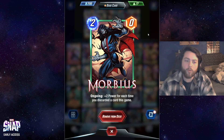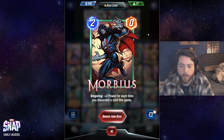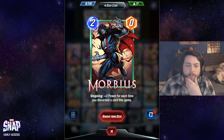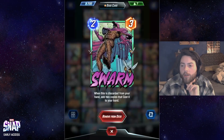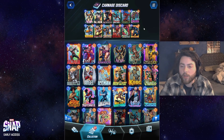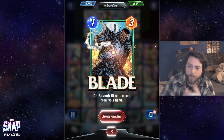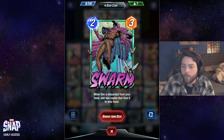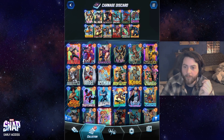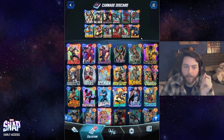Moving on to the discard package: Morbius can be weak at two or four power, and if so you can just cycle him to Carnage or let him get discarded. But when you're discarding five or six cards — say you discard Swarm early, which adds two copies back to your hand — you end up in a cycle where you don't really run out of cards. Blade is a powerful three-drop: one mana for three power and it discards a card. Lady Sif discards the highest cost card, so she consistently hits Apocalypse, the only six-cost in the deck.